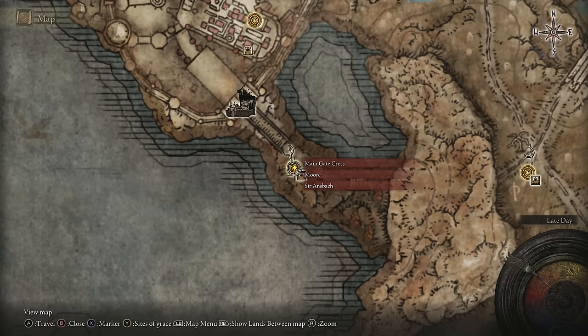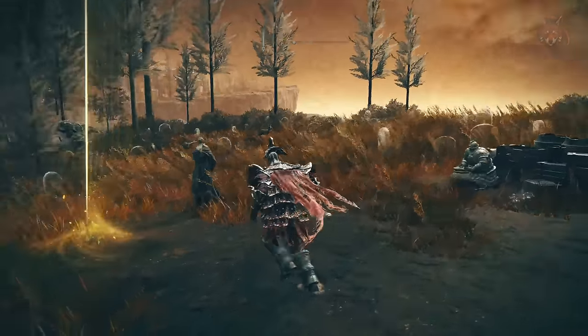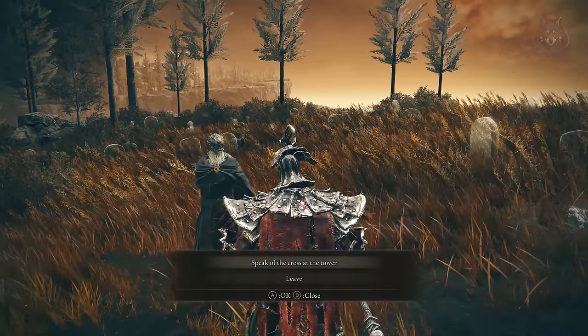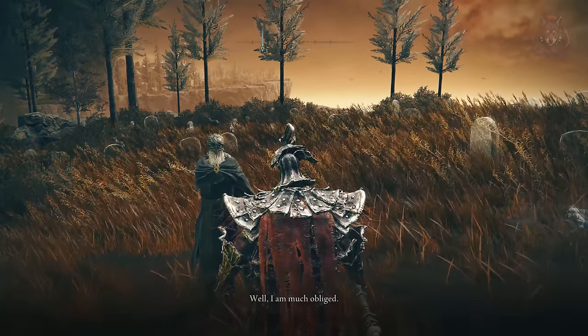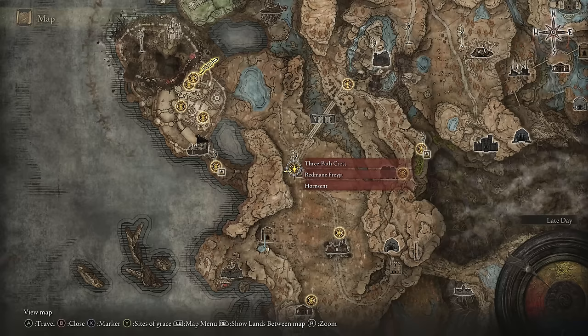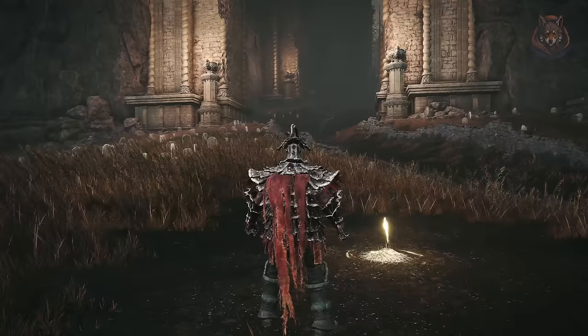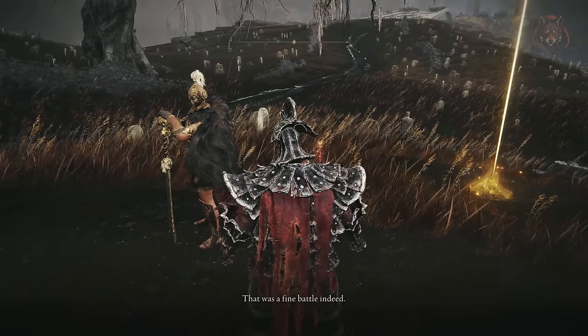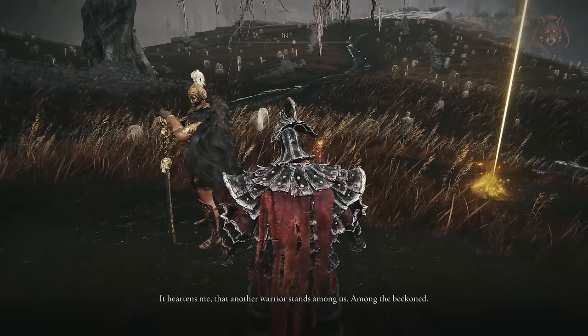Step fourteen: return and speak with Ansbach about the cross. The crosses are for lore purposes only — you don't have to find them all and it won't affect his questline. Step fifteen: return and speak with Freya and Horncent. You can give Horncent the Scorpion Stew if you want — he will give you a reward. Just make sure to exhaust both of their dialogue options.